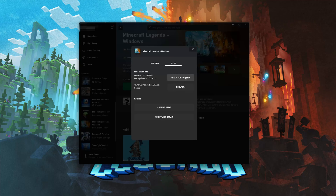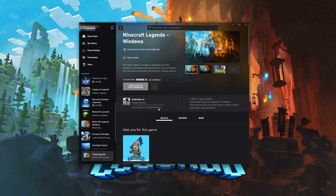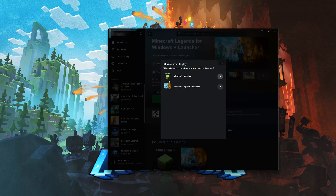If that didn't work, select Verify and Repair. Choosing to Verify and Repair your files will reset Minecraft Legends to its original settings. You won't retain any mod files, and game saves that aren't backed up may also be lost. Press Yes, then wait for Minecraft Legends to be scanned for errors, and try to launch your game.